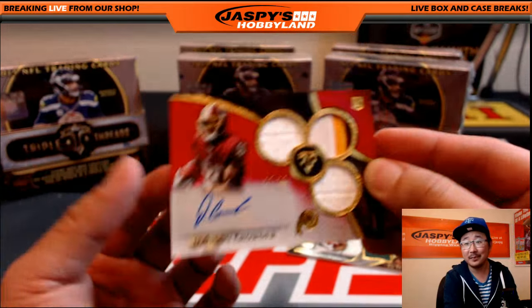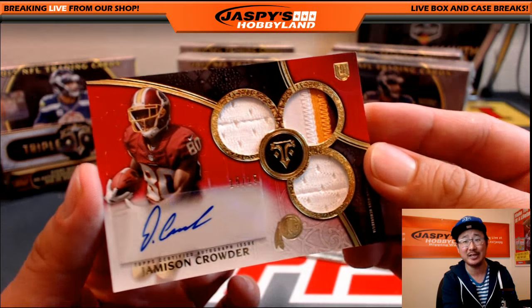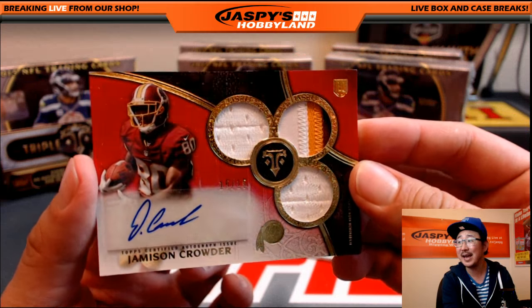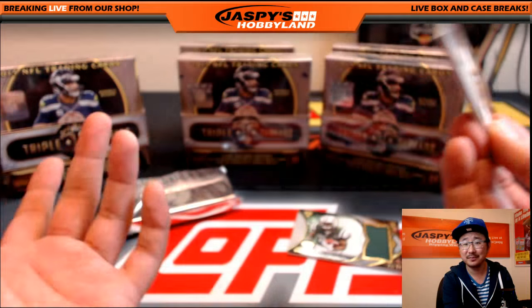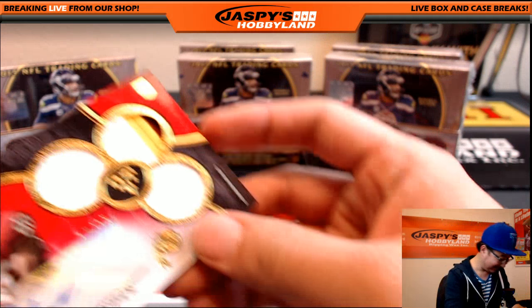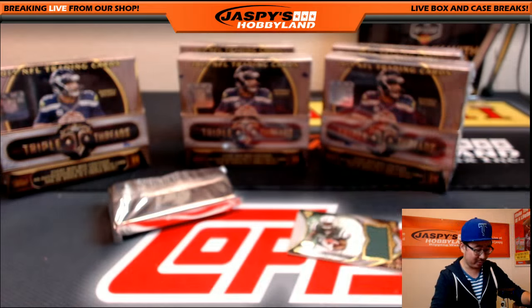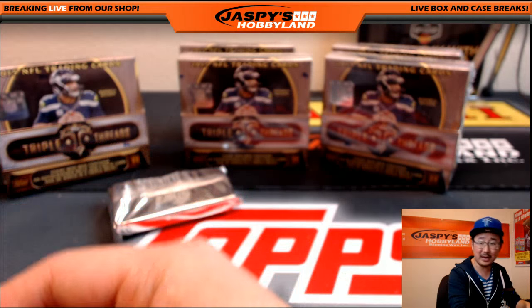Jerabeer says, any Redskins in these boxes? The answer is yes. Jamison Crowder, 15 out of 15, nice color, triple relic and the auto. So maybe your guys' strategy is working - everyone's like, hey, are there any of this team in here? And then boom. It must be some kind of sorcery happening, folks. Some kind of sorcery.